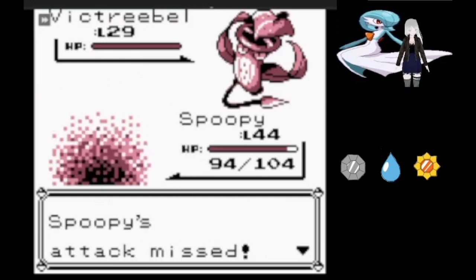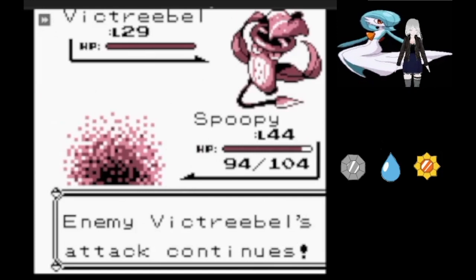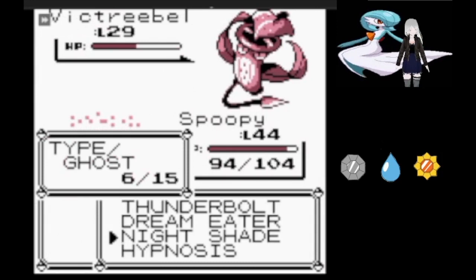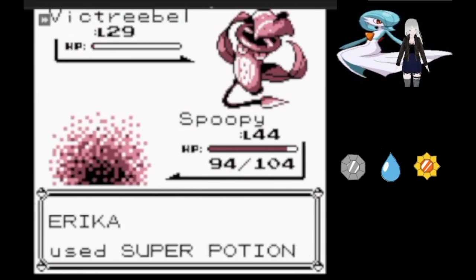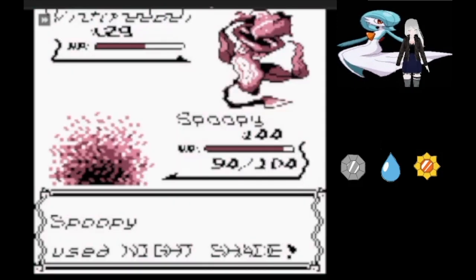Against Erika, I misclick and attempt to use Dream Eater on the wide-awake Victreebel, and get hit with Sleep Powder for my trouble. However, we wake up immediately and correctly click Nightshade. And somehow, even though Wrap doesn't affect us, Victreebel is still locked into it, which I'm okay with.